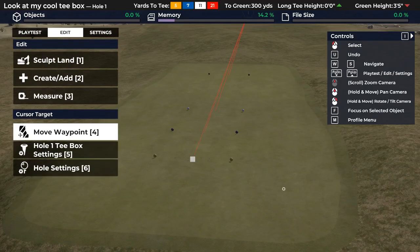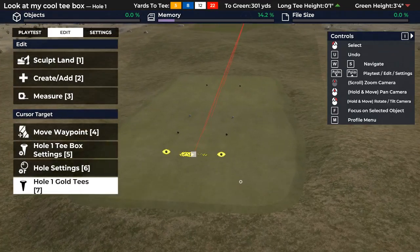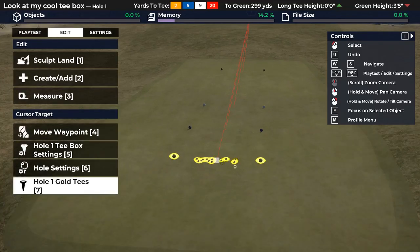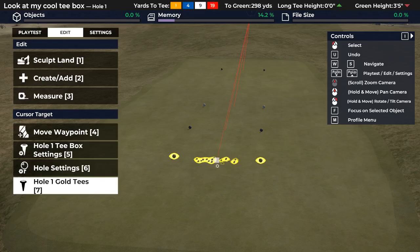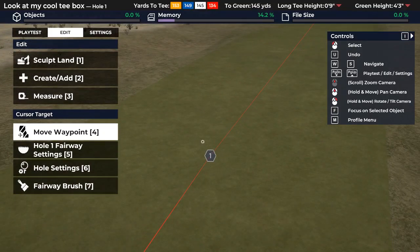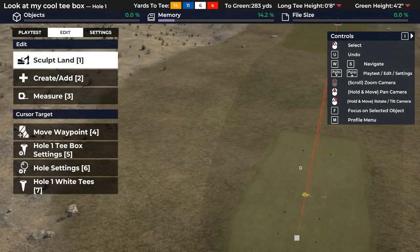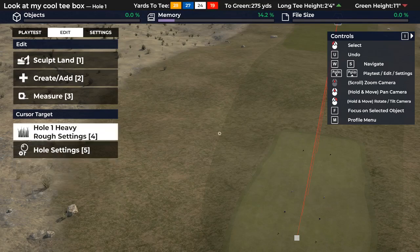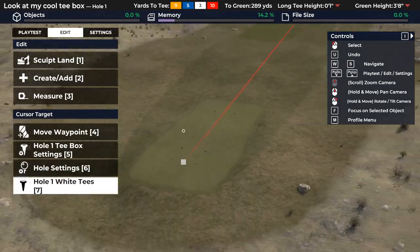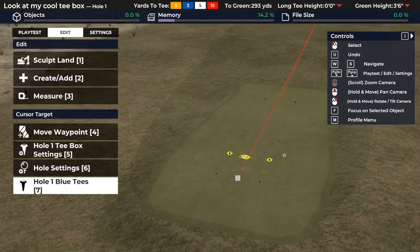The easiest way to change this — the first method, which is the one I was using for a while — involves manipulating the back T-box waypoint. The second one Crashbird discovered involves manipulating this other waypoint, because if you change the waypoint and then add the T-boxes, the T-boxes will be generated to where you put the new waypoint. Moving the waypoint back afterwards does not affect the T-boxes.